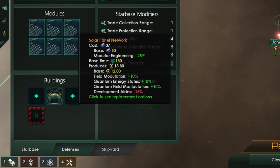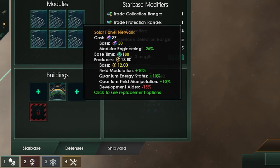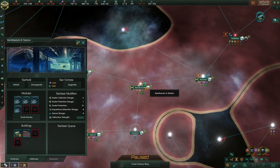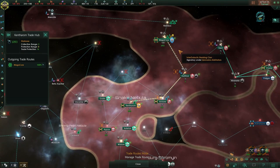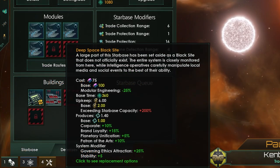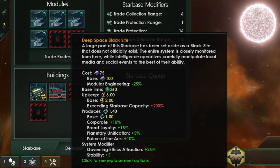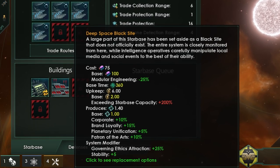If you're playing a gestalt consciousness, you can take this one step further as you get access to solar panels from the start of the game. This module costs 50 alloys to build and produces 6 energy a month — an incredibly sweet deal as you're also not using any pops. If you're not a gestalt, all starbases collect trade in the system they are in and route it back to your capital, so building over your planets is always a good idea once you've sorted out your choke point. Additionally, once you've researched the technology the Living State, you get access to the deep space black site starbase building. The main use of this is to increase the stability of all planets in the system by 5, but it also gives you 1 unity and 25% system governing ethics traction — basically a small boost of resources for 100 alloys and no job upkeep.